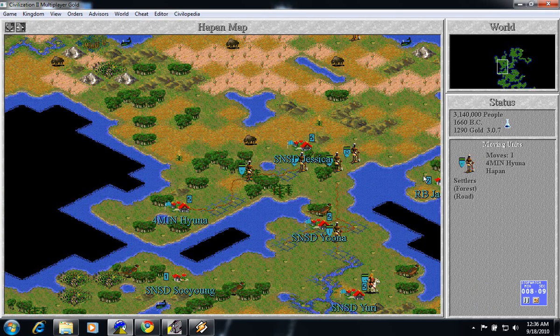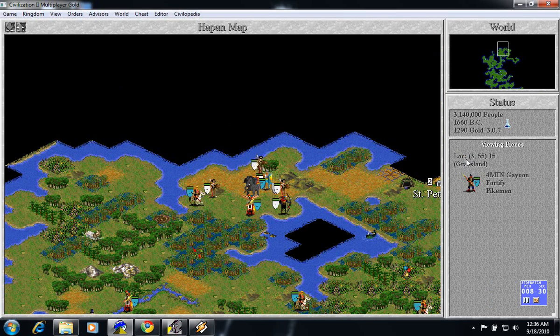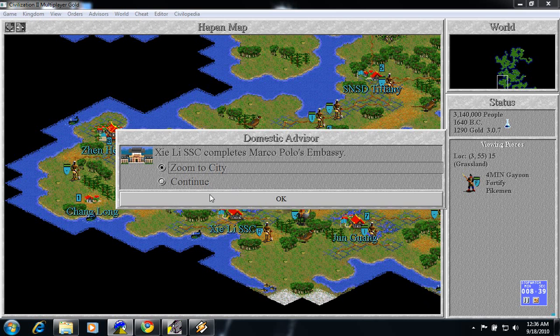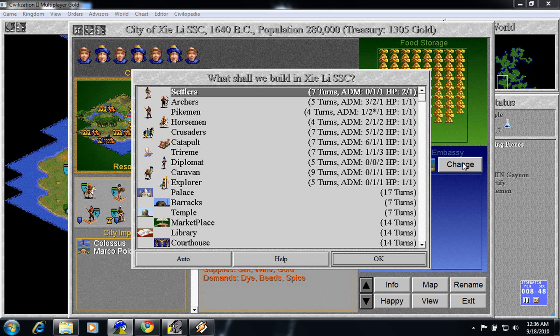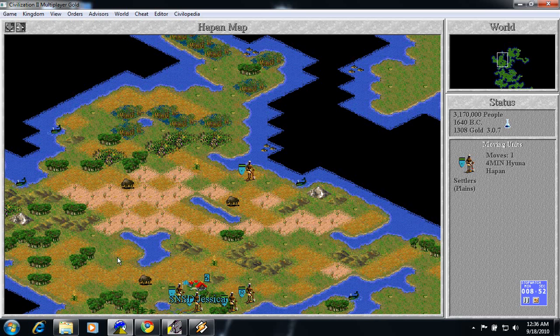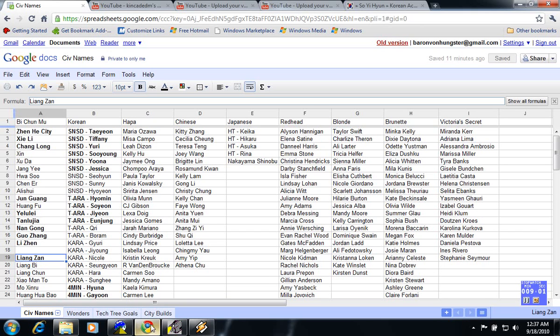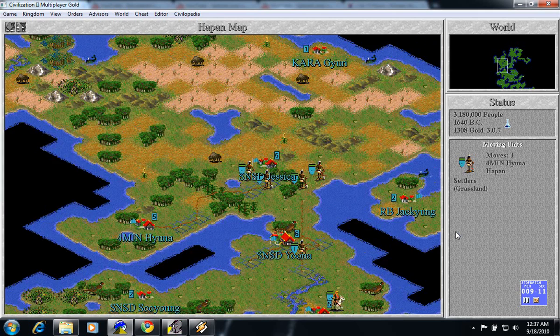Let's have you build an explorer on this side. Now we're back to Yuna — let's just start building roads. Yuna, let's build a settler. Wow, that's a lot of offensive units. Settler. Build another one. Marco Polo's is done! Yeah — now we get to extort. Let the extortion begin. We're going to switch off the aqueduct. We're ready to build a city up here — this one will be Kara-Guri.